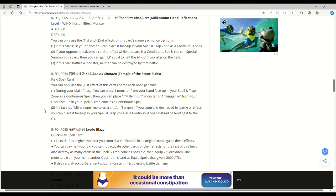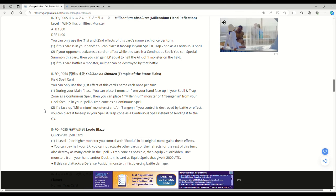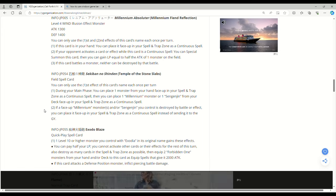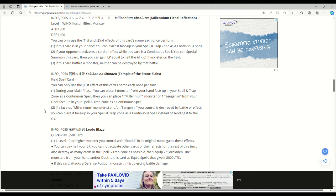Temple of the Stone Slabs — here we go! Exodia is getting a field spell, let's go! You can only use the first effect once per turn. During your main phase, you can place one monster from your hand face-up in your spell and trap zone as a continuous spell, then you can place one millennium monster or one Sangagen from your deck face-up in your spell and trap zone as a continuous spell. If a face-up millennium monster and/or Sangagen you control is destroyed by battle or card effect, you can place it face-up in your spell and trap zone as a continuous spell instead of sending it to the graveyard.